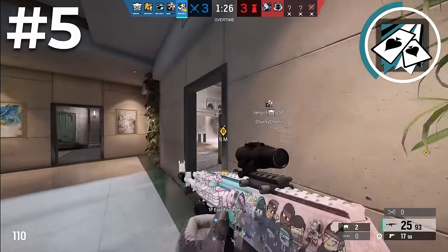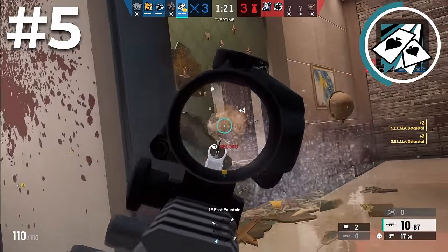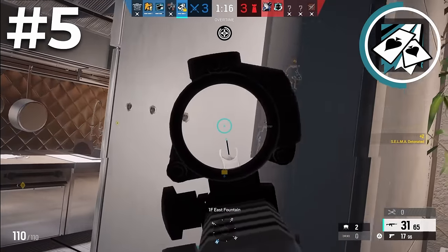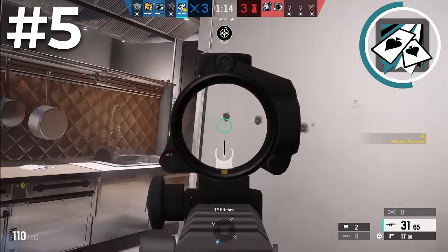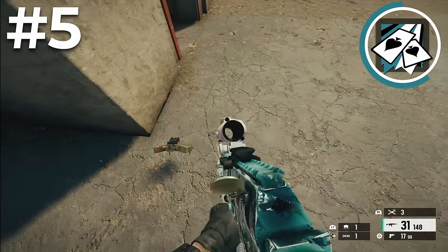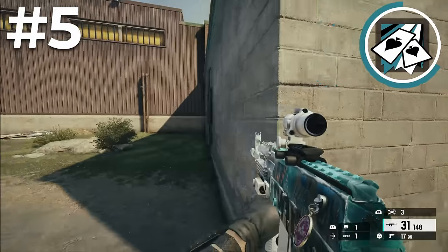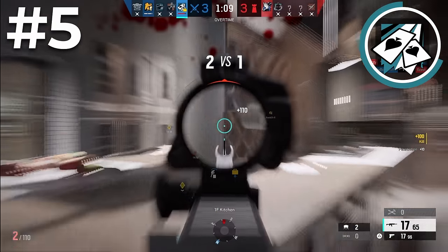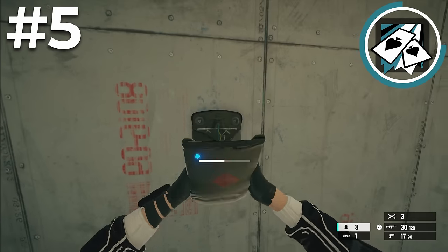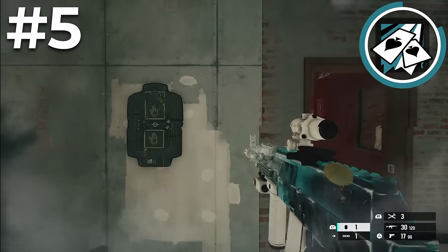As Ace, you don't want to die early in the round, so make sure you're droning and watching out for spawn peeks so you can actually get the main wall open. Once you've gotten the main wall open, you can then start to frag out. Ace is the best fragging support attacker in the game, so make sure you've done your job for the round and then you can go play aggressive. Ace has the choice between hard breaches or claymores. Most of the time it's recommended to equip claymores, as you're going to be outside more often and people will try to run out on you. It's also harder to watch flank while trying to get a wall open, so you can set up your claymores to protect you.